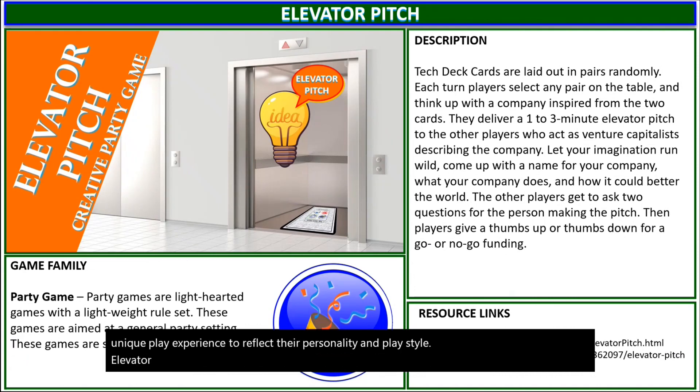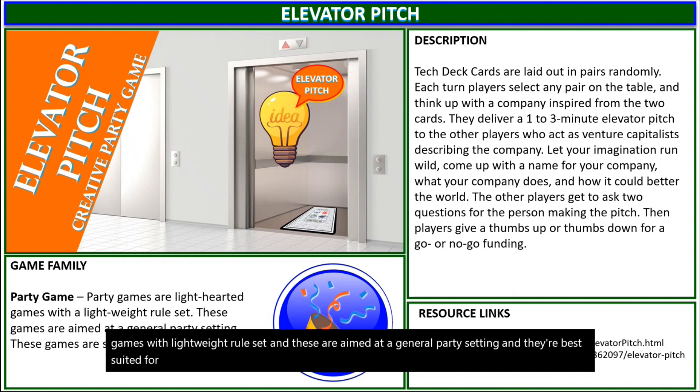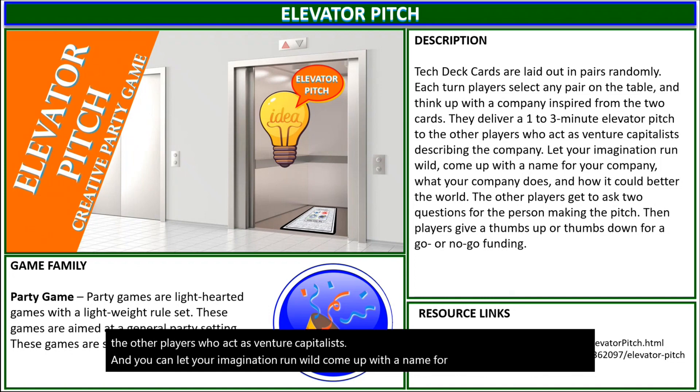Elevator Pitch falls into the genre or category of party game. Party games are light-hearted games with a lightweight rules set, aimed at a general party setting, best suited for non-gamers and gamers alike in a common game environment. The Tech Deck cards are laid out in pairs randomly, and each player selects any pair on the table and thinks about a company inspired from the two cards. Then they deliver a short elevator pitch to the other players who act as venture capitalists. You can let your imagination run wild, come up with a name for your company, what your company does, and how it could better the world.